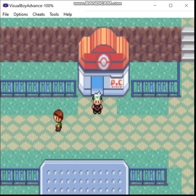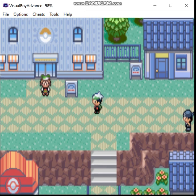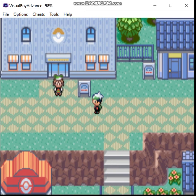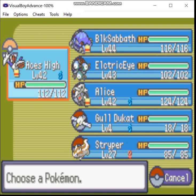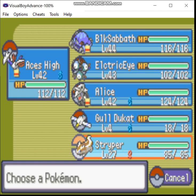Greetings! Zero here. Welcome back to the Steel Mono-type run of Eevee Emerald. Last time, I broke the record for the longest episode in this series so far, just because of how ridiculously long the mid and late game routes are, and how much the AI loves to use moves specifically created to waste your time. If I have any gripe with Gen 3, it's that.